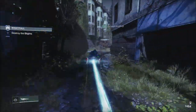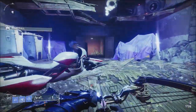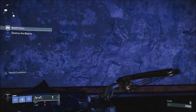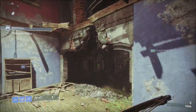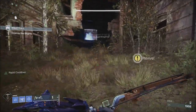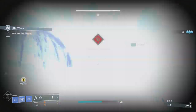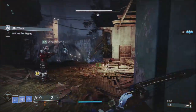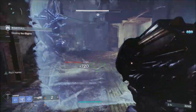I'd like to talk about some of the items we can expect to see for sale in the store for Bright Dust. There's a lot of 30th anniversary items — the Dead Man's Tail ornament, the I Like That emote, the B-Ball Hero emote, the Cellular Division ship intro, and also the Burn Shed Reed shader. These were all introduced with the 30th anniversary update, and they will all be available this week in the store for Bright Dust.